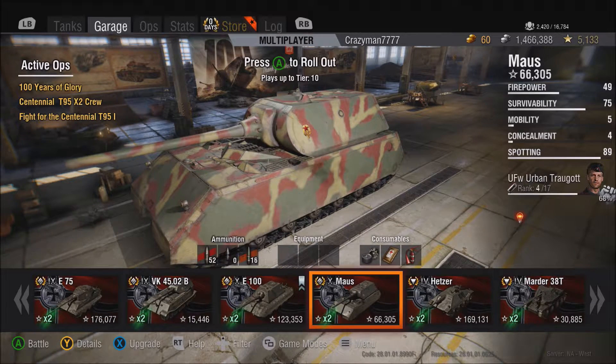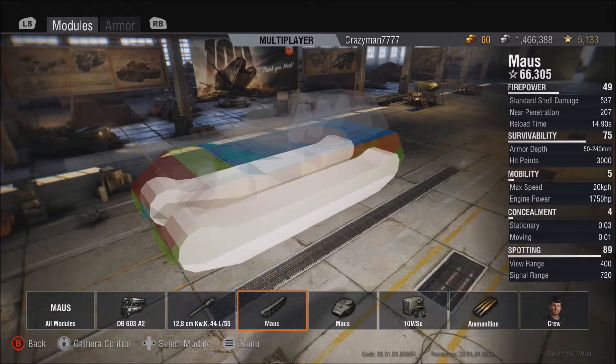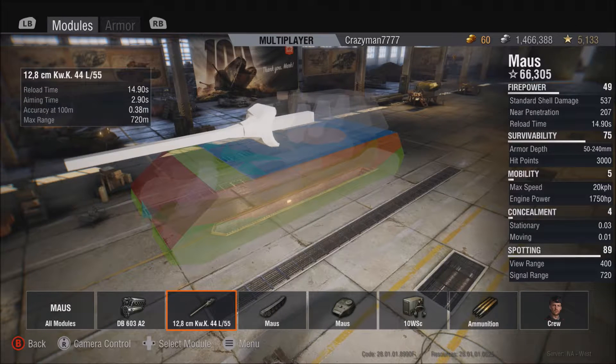These stats are more comprehensive than what we previously had in World of Tanks. And with this, we also have something completely new to World of Tanks — never been in a World of Tanks game before, unless you count mods. When we go into details, we can see the different modules of the tank come up with stats on the left, and you can see the individual stats — where firepower gets its stat from, like standard shell damage, near penetration, and reload time. Now you can look at the actual specific stats if you want to.